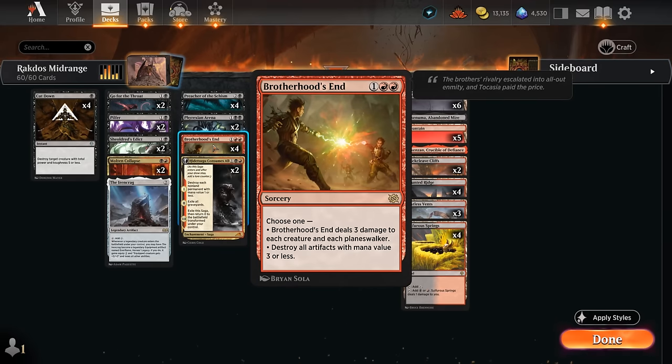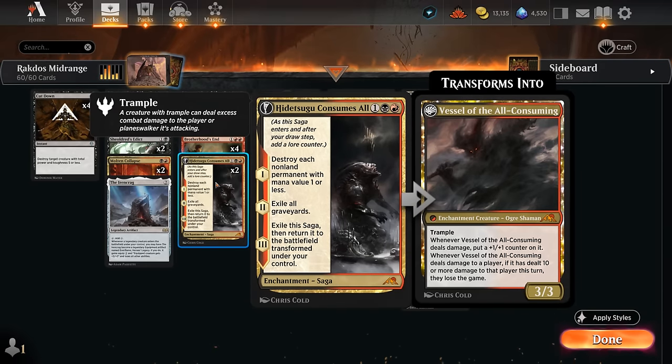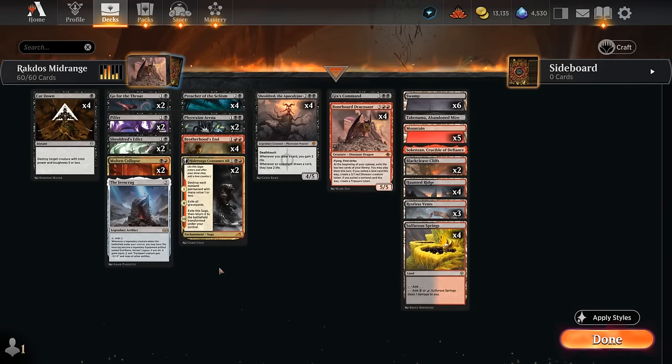I'm playing quite a few sweepers to catch back up against aggro, including four copies of Brotherhood's End to deal three to each creature and each planeswalker — so you won't see me play any creatures or planeswalkers that easily die to Brotherhood's End. Occasionally we can also destroy artifacts with mana value three or less. I'm also trying two copies of Hidetsugu Consumes All, which starts by destroying each non-land permanent with mana value one or less, dealing with one-drops out of aggressive decks, then exiling all graveyards and transforming into Vessel of the All-Consuming as an extra win condition.